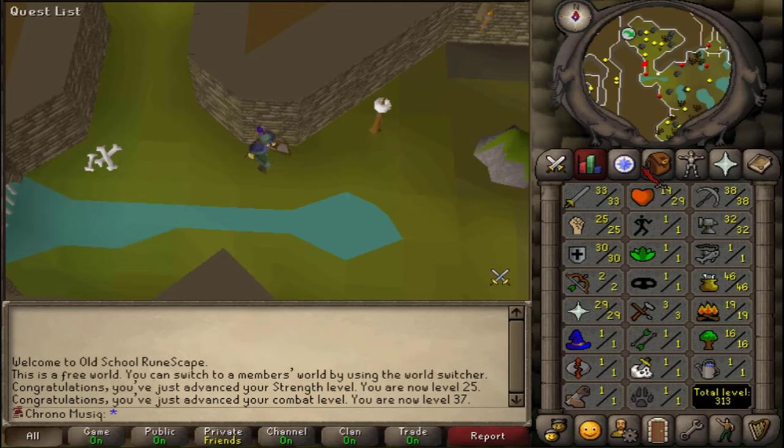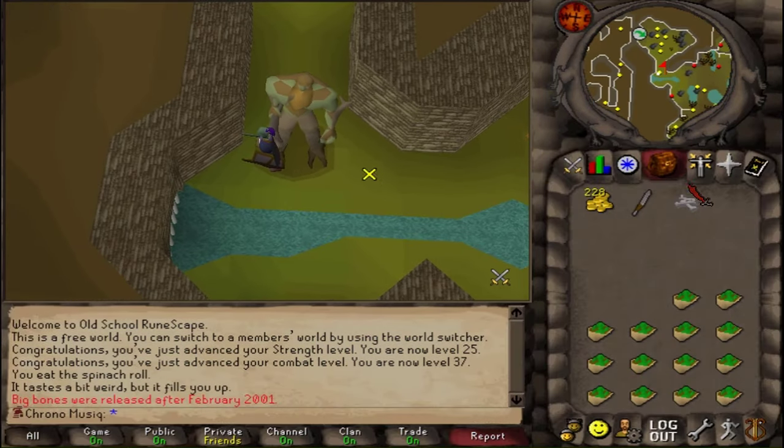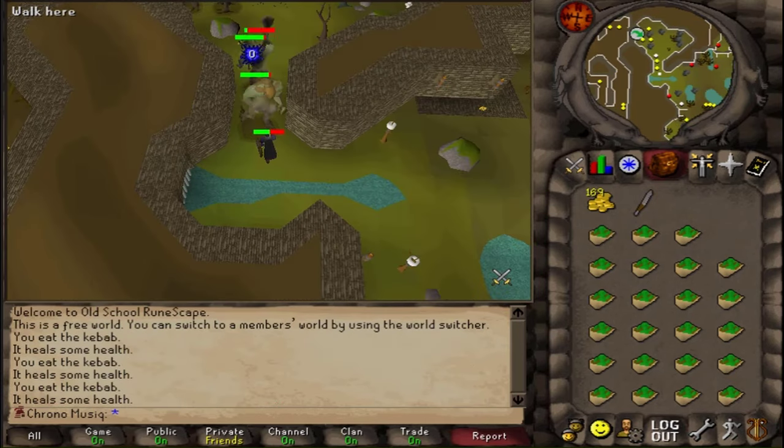That is the wrong 1 in 128 drop. Even though there are now two giants released, Big Bones have not yet been released. And because of the plugin, since they are not released yet, I cannot bury them, so sadly they will have to stay on the ground.